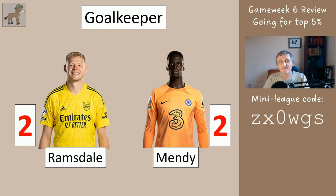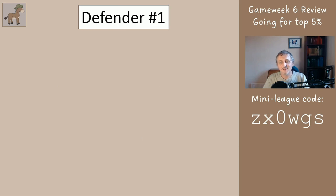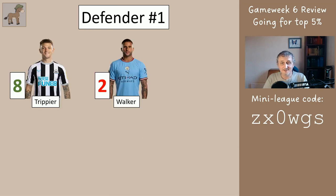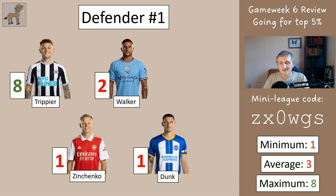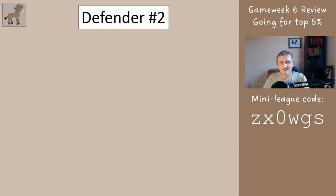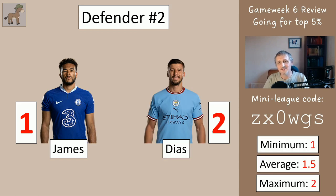The goalkeeper got two points regardless of which one you had. Defender number one: Trippier got eight, Walker two, Zinchenko one — but Zinchenko's back so that's good news — and Dunk got one. So the range was between one and eight with the average being three. Defender number two was between James and Diaz, another poor showing with an average of one and a half — James got one, Diaz got two.